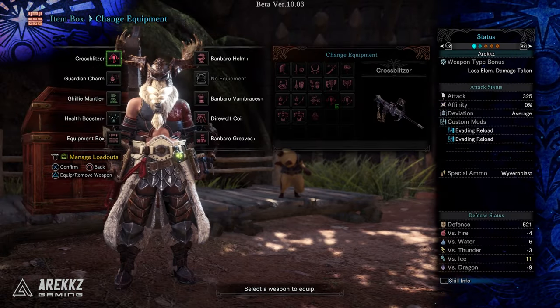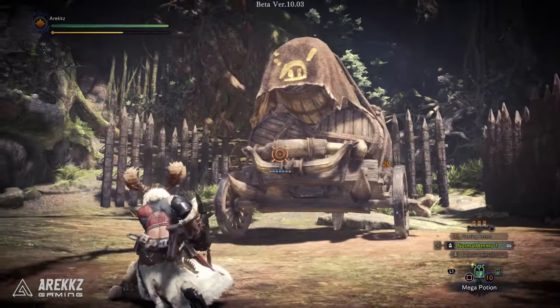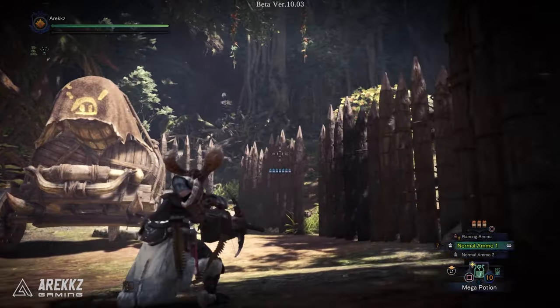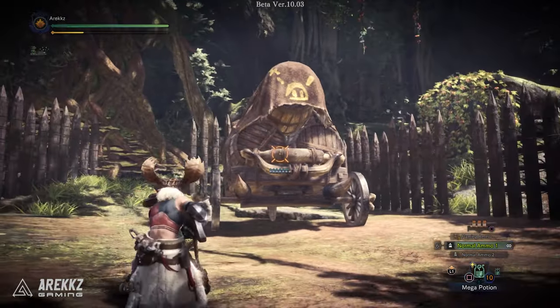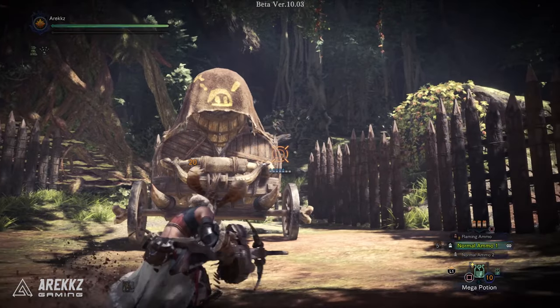There are two bow guns in the demo, and one of them has the new evading reload mod on. With this, if you perform a sliding evade following a shot, you will spin the gun around — which looks pretty awesome — and reload in the process. You'll also notice that like all mods these can be stacked, and since this weapon has two of these equipped you reload two bullets each time you slide, which is super handy.